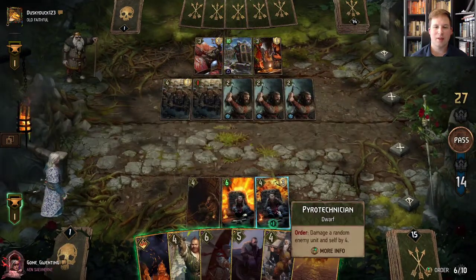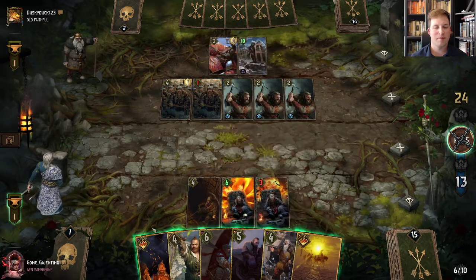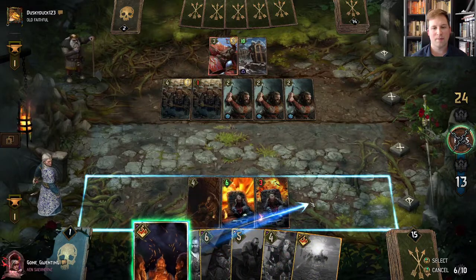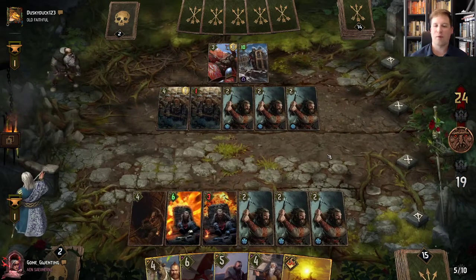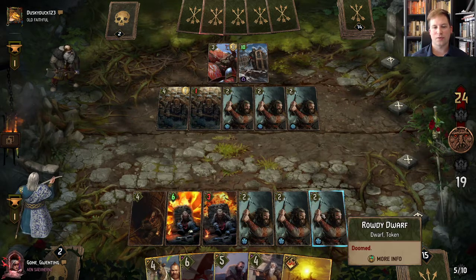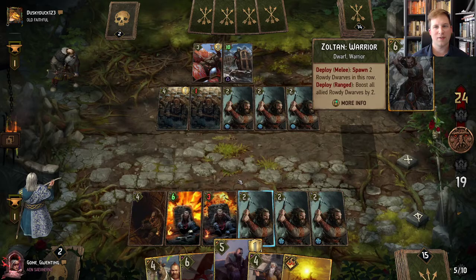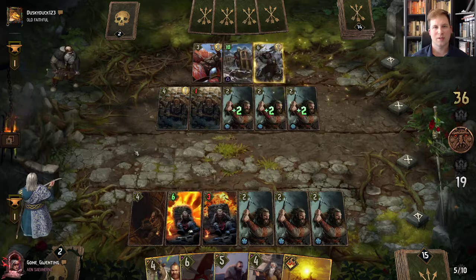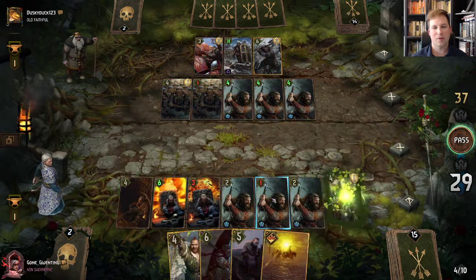We see Zoltan's Company come down — that's fine. Since this is peeing off damage we're going to go ahead and pop that. Bad luck again. I think we will use Zoltan's Company just because we can use this Scoundrel for good tempo — and it doesn't count as a Dorf played. Barclay Els is also really good points onto a row. He's going to boost an allied unit by the number of Dorf units in this row — so right now six plus himself is seven. He's just kind of like a boosting version of Yevin.